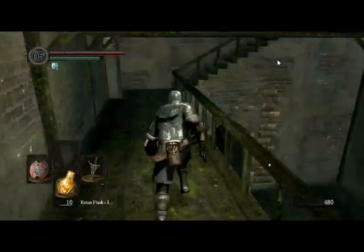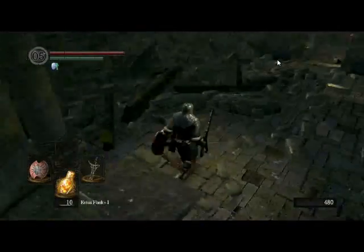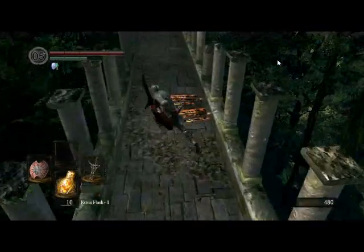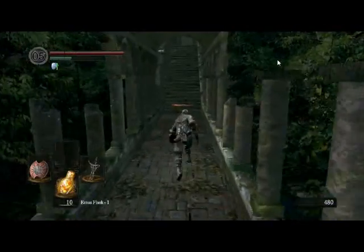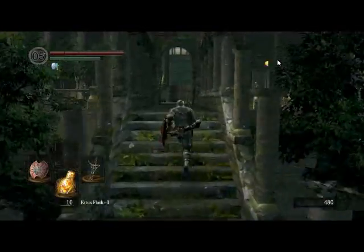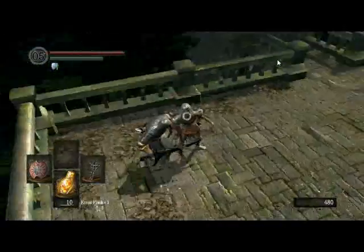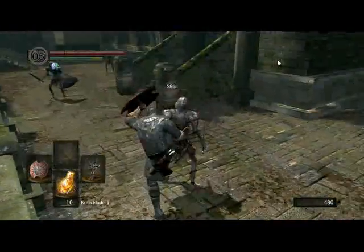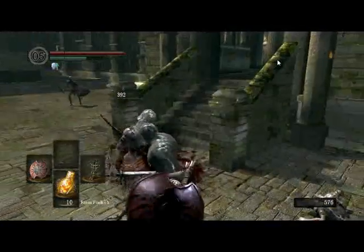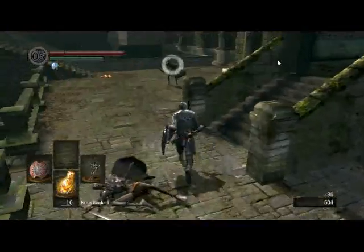Today we are going — because I managed to get up to the boss room last time — to try and take out the Bell Gargoyles. The Bell Gargoyles are kind of tough, but not as tough as other bosses later in the game. I only say they're tough because at about halfway through the fight, two Bell Gargoyles will come out, which makes it rather annoying.